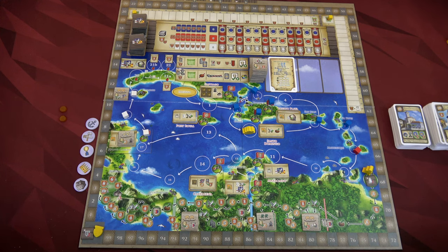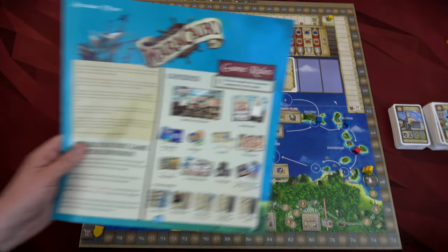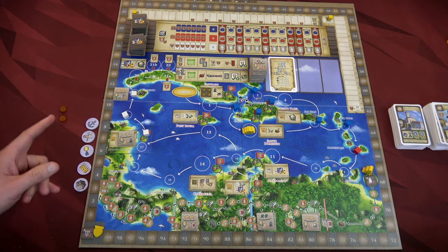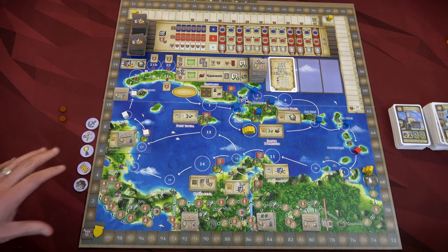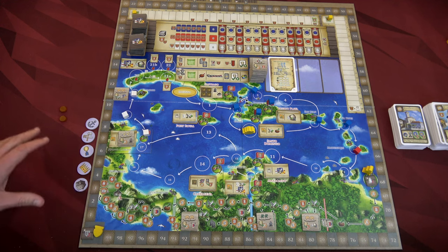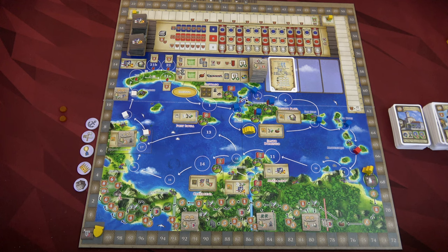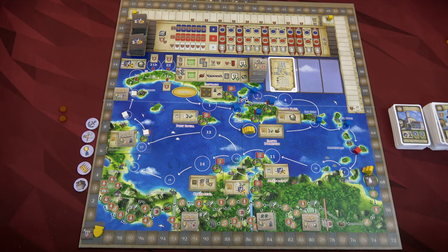Hello everyone and welcome to the One Stop Co-op Shop. This is Colin and today we are going to do a playthrough of Maracaibo using the Uprising expansion. You can play this game competitively, cooperatively, or solo. We're going to play the cooperative rules, doing that scenario but only playing one character. You can also play the campaign solo, the base game comes with a campaign and the expansion comes with another campaign, which is really cool. The only way I have played this so far is the co-op rules and I really like it.